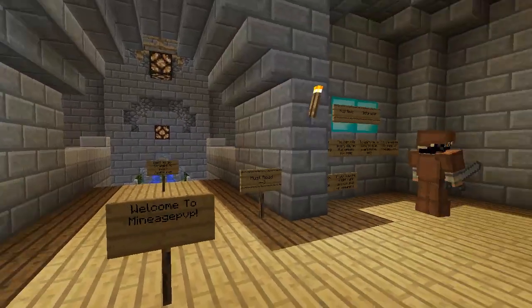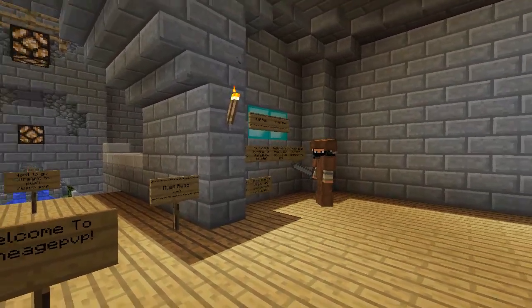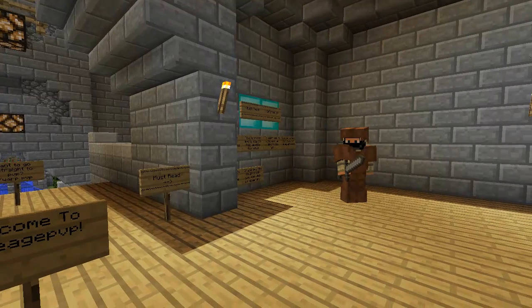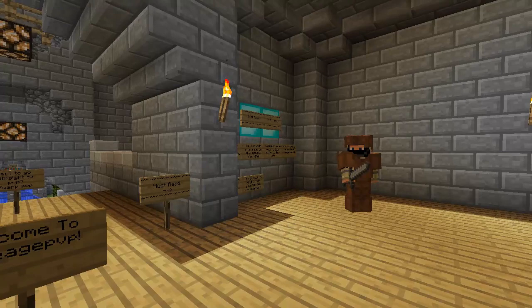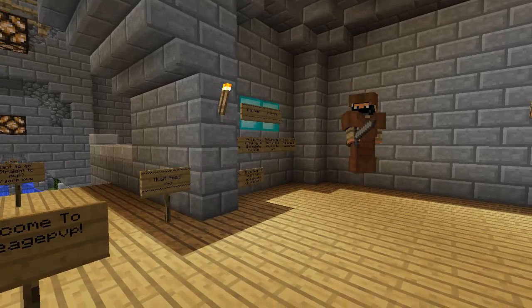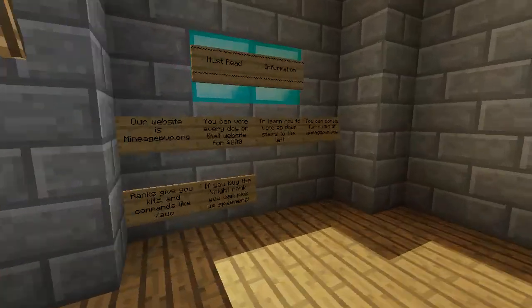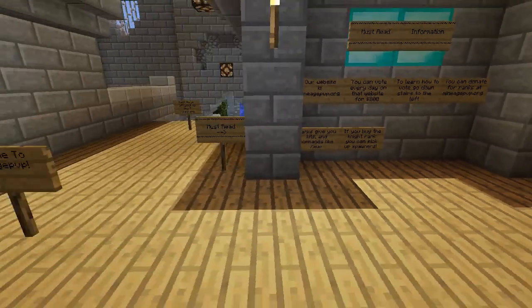Over there are the rules, and over there is some other information that you should read. It tells you about the website and the commands you can get for donating, like slash auction. If you donate at mc.mineagepvp.org, you get the command slash auction, so you're able to auction items and other players are able to buy them. You're also able to buy ranks where you can pick up spawners with Silk Touch.